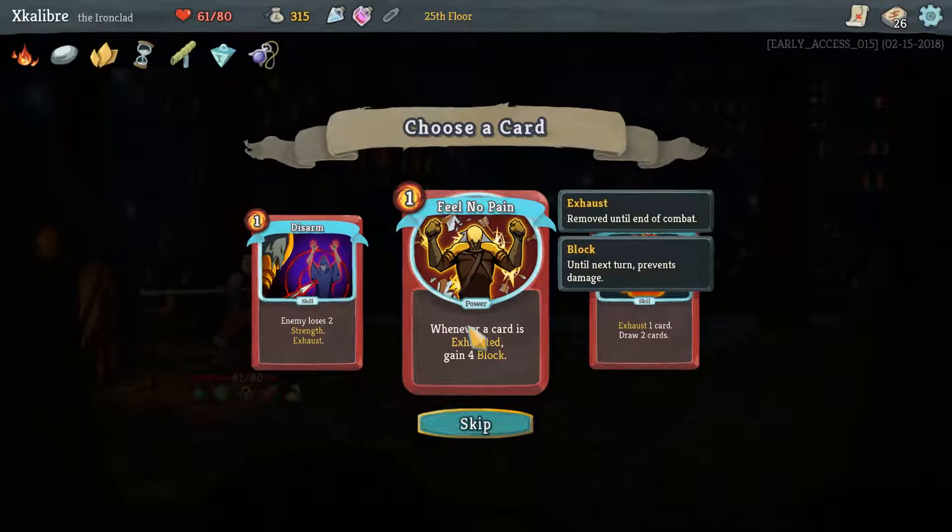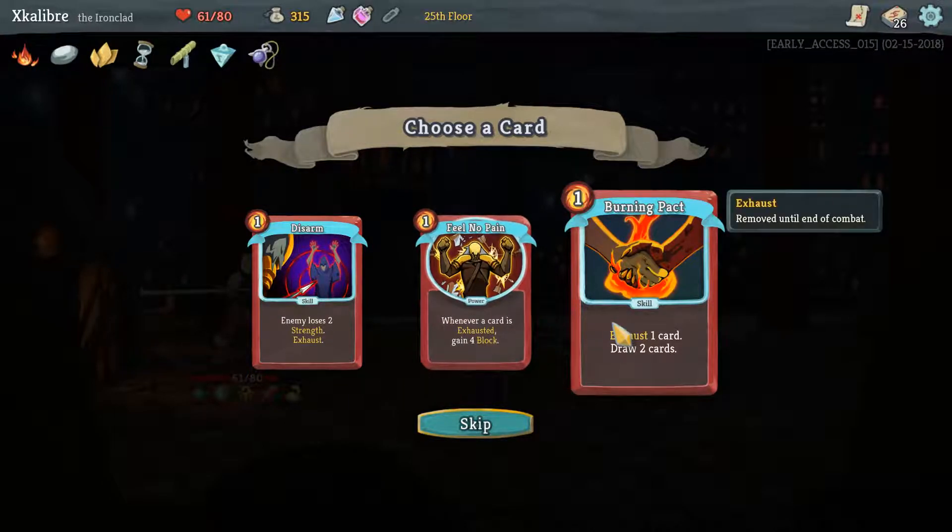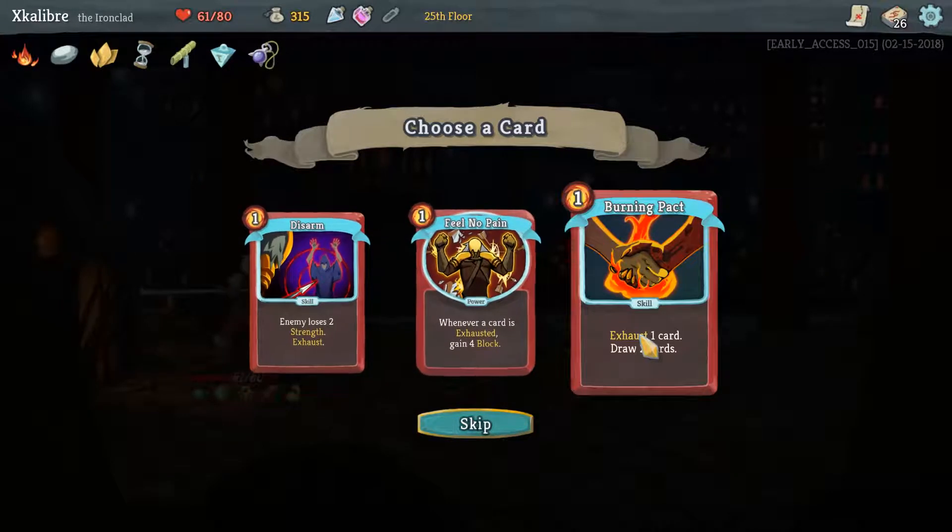Disarm - enemy loses 2 strength and exhaust it. Feel No Pain - whenever a card is exhausted, gain 4 block. Burning Pact - exhaust 1 card, draw 2 cards. Pretty much all utility cards.